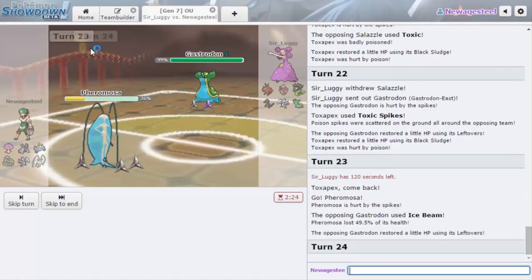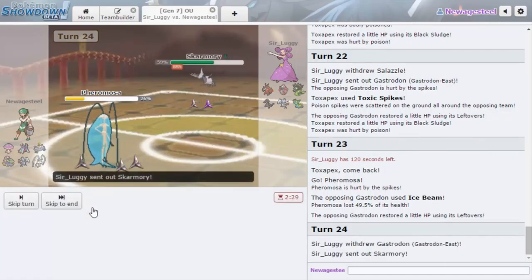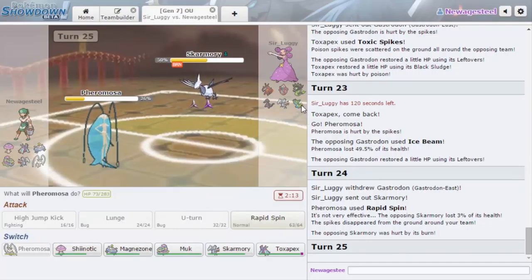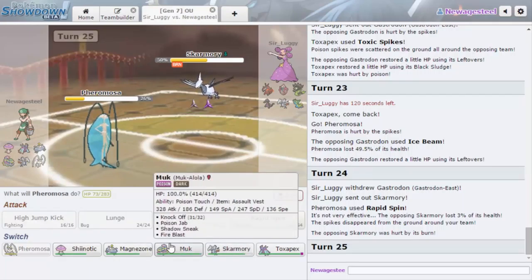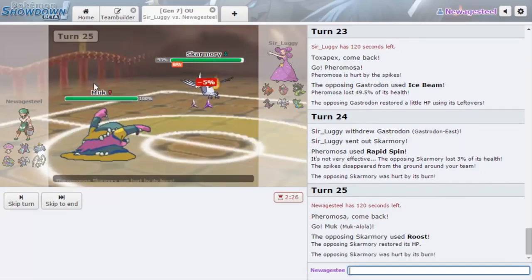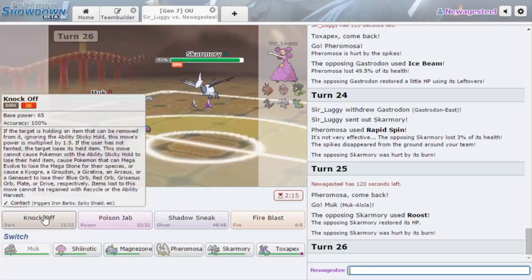He goes for Ice Beam — thankfully it doesn't freeze us — and we just go for Rapid Spin. I really want to get rid of these hazards. He goes out into his own Skarmory, that's fine. We can go Magnezone or Muk here. I'm going to go Muk because that forces in Zygarde and keeps Salazzle out. I don't mind forcing in Zygarde since it'll get poisoned from Toxic Spikes, which I'm fine with. I'm going to go for Knock Off — see who he wants to switch into.